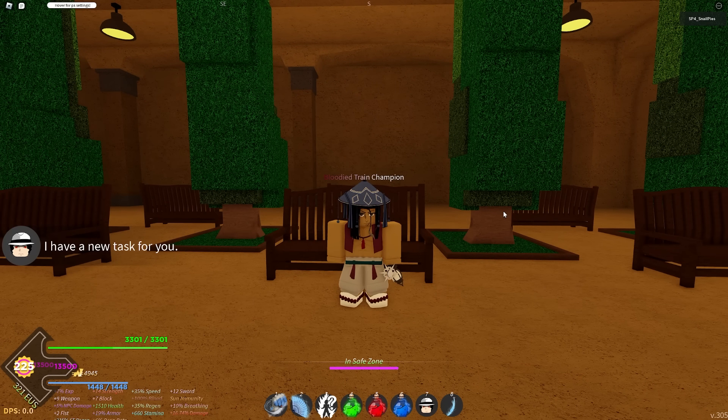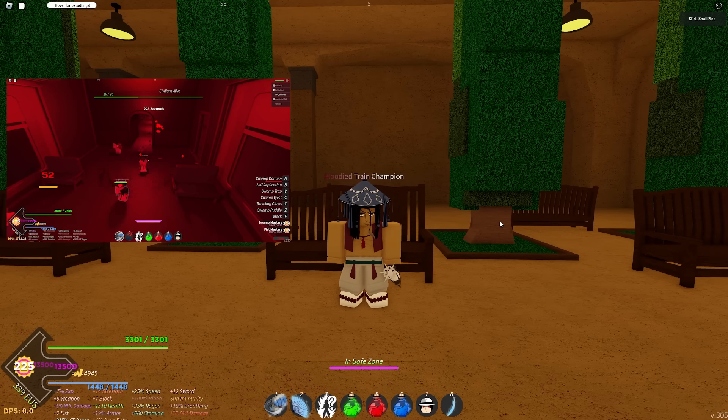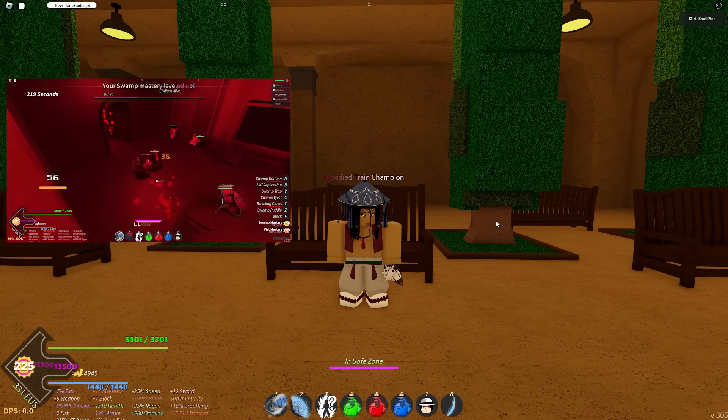The best BDA for Hellmode is Swamp because the ult has a huge AoE and lasts a long time. If you're new to Hellmode and want to be useful to your team, I highly recommend going Swamp. It's very easy to show how good it is and if you follow my instructions, everyone will always want you on their team.